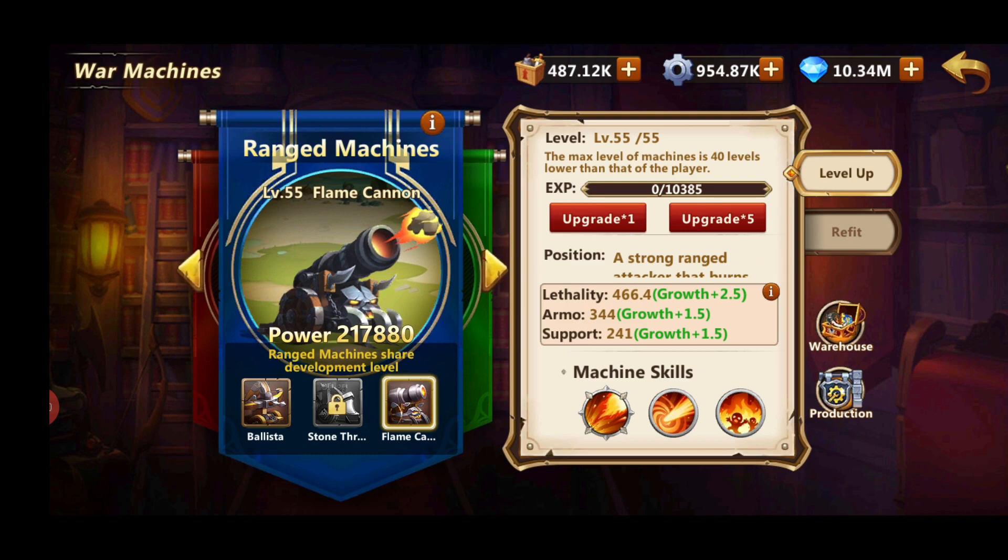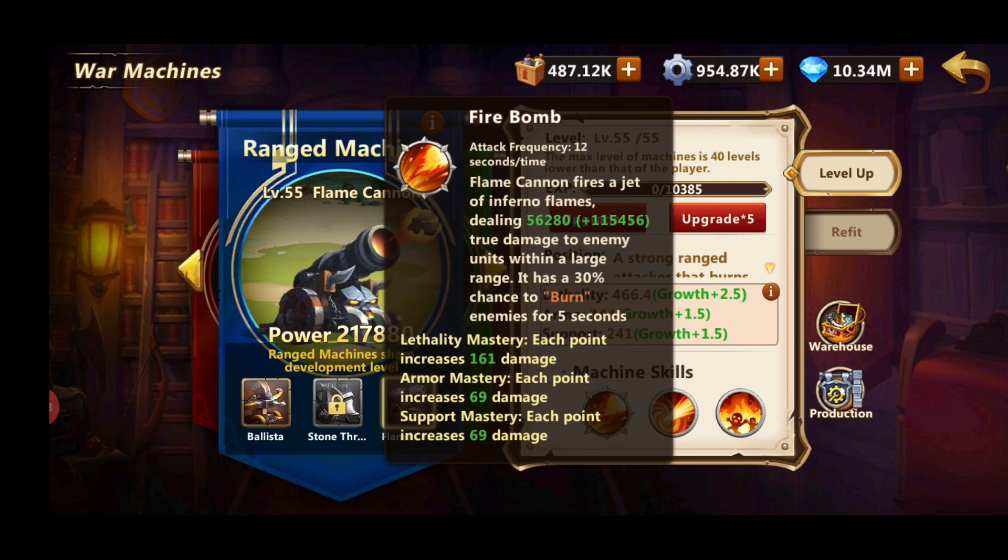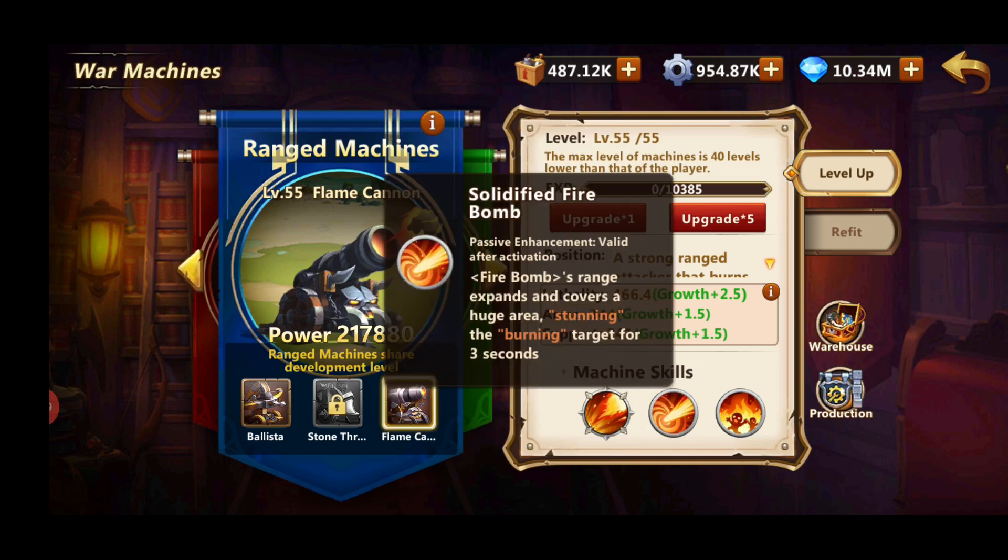The second machine we can unlock is called Flame Cannon, and it's also great for Dragon Mutare. The Fire Bomb skill fires a jet of infernal flames dealing true damage to enemy units within a large range, with a 30% chance to burn enemies for five seconds. At enhancement level 40, the fire bomb range expands and covers a huge area, stunning the burning target for three seconds — which is amazing on top of Dragon Mutare's stun already.